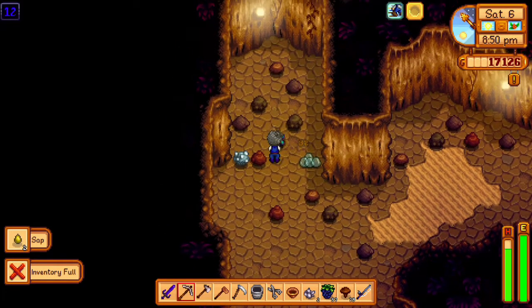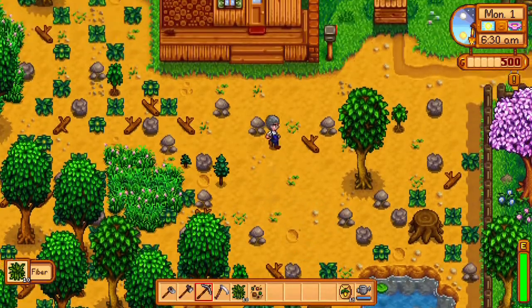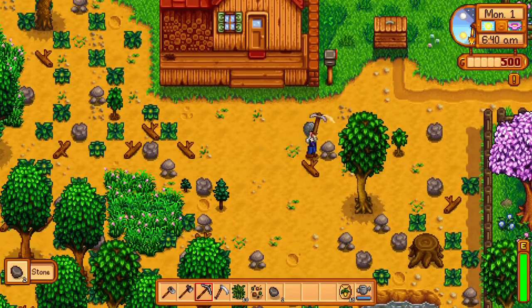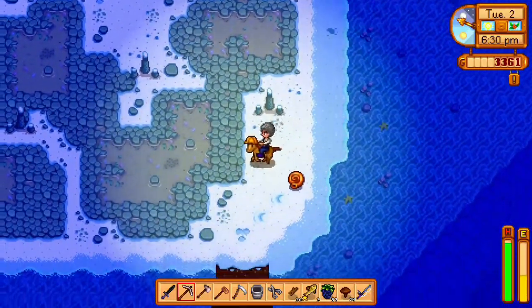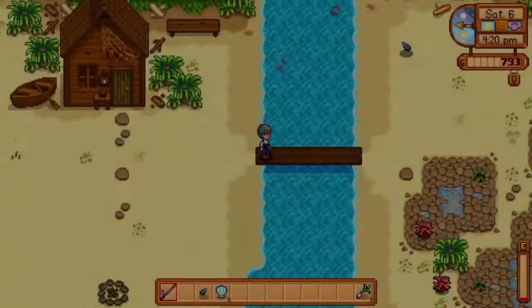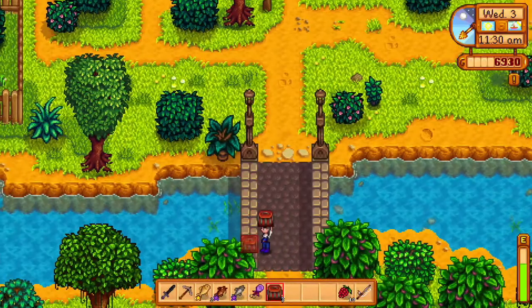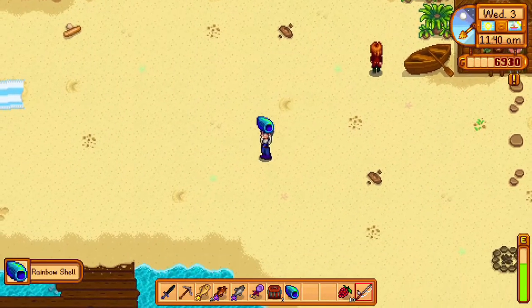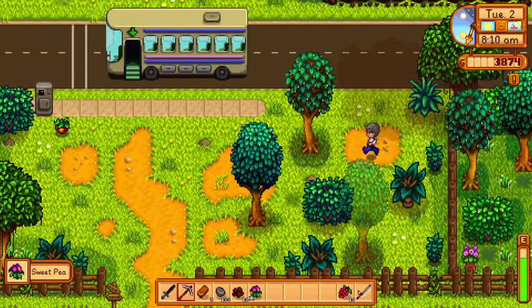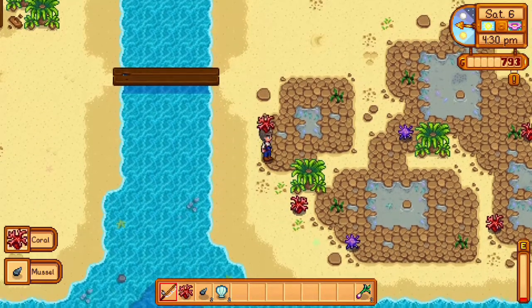Iridium can only be found in the skull cavern. Wood and stone are found all over the world including your farm and the mines, and you start with the tools to get them. Nautilus shells are foraged from the beach only in winter. Coral is found only on the eastern side of the beach — you have to build the bridge which costs 300 wood, and then they're found there year round. Rainbow shells are foraged from the beach only during the summer.